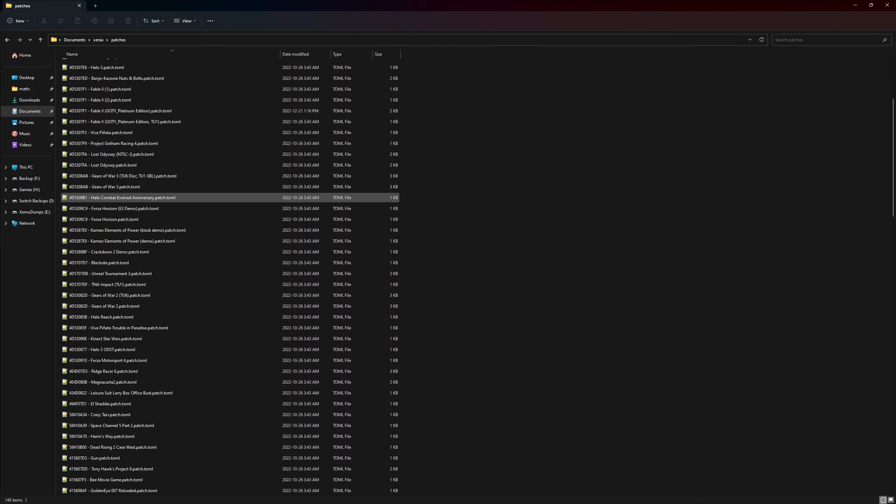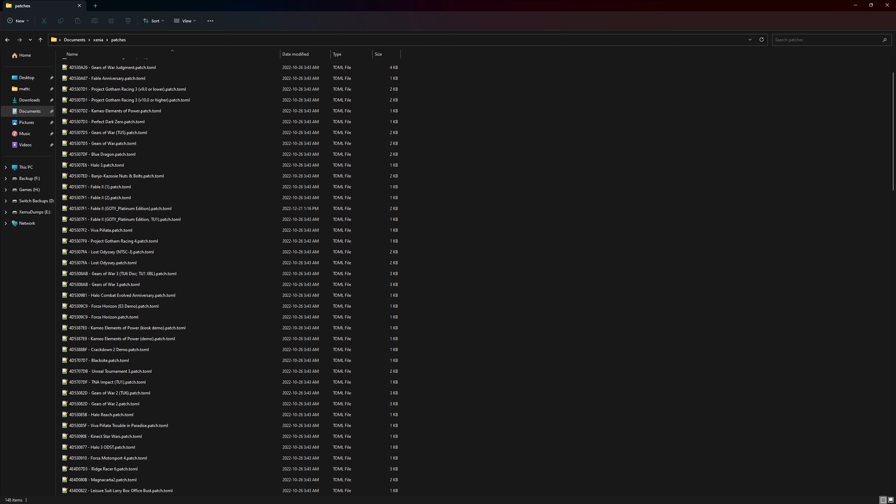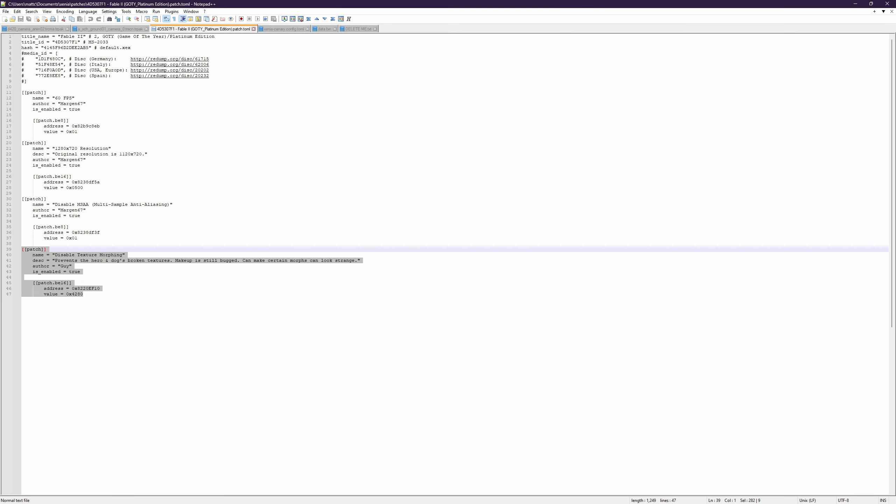Then we have to go into patches. We're going to go down and find Fable 2. Let's do date modified. We're going to open up Fable 2 and the patch is going to go in here like this — it needs to be set to true. Now this was made by just some guy, or he likes to be known as 'guy.' How original.